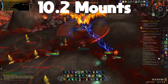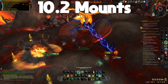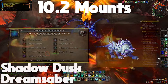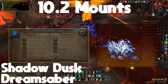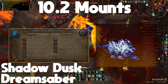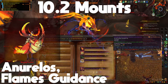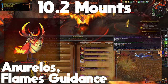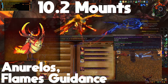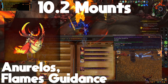The next mounts are the raid mounts coming from Amirdrassil, The Dream's Hope. The first is the Reigns of the Shadow Dusk Dream Saber, which comes from the Glory of the Dream Raider achievement. The second is the Reigns of Anu'relos, Flame's Guidance, which drops from Mythic Fyrakk. What's cool about this mount is that if you're a druid and you get it, you also get a flight form customization that looks exactly like the mount.